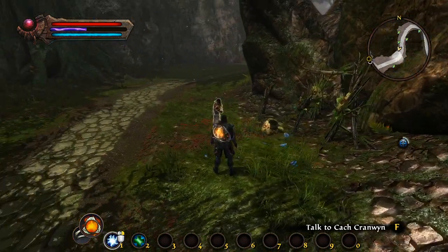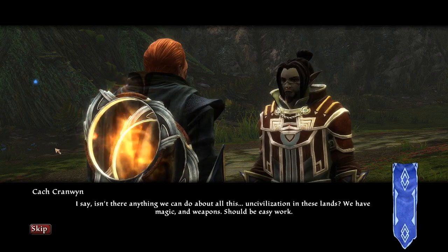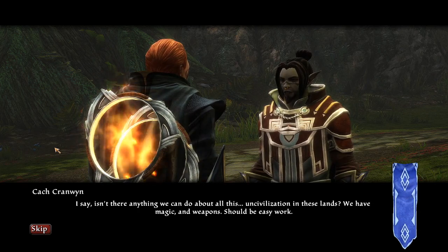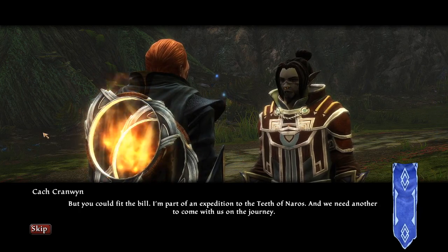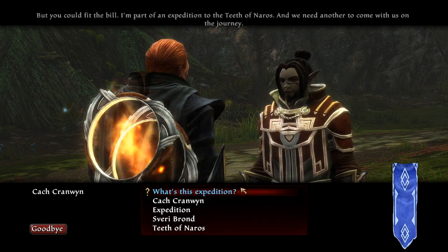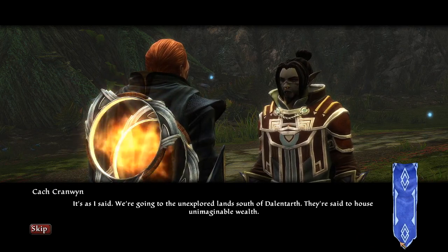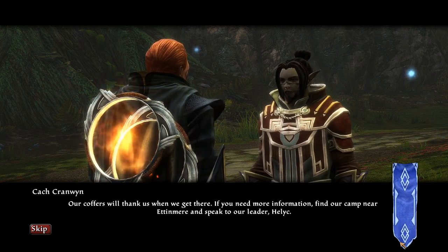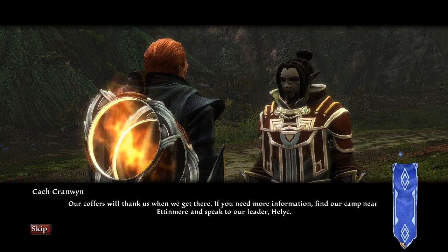Does that mean I can maybe find some more of Lyria's stuff? That would be nice. Isn't there anything we can do about all this uncivilization in these lands? We have magic and weapons — should be easy work. I'm part of an expedition to the Teeth of Naros, and we need another to come with us on the journey. We are going to the unexplored land south of Dallantoth — they're said to house unimaginable wealth. Our coffers will thank us when we get there. Find our camp near Ettenmere and speak to our leader, Helic.